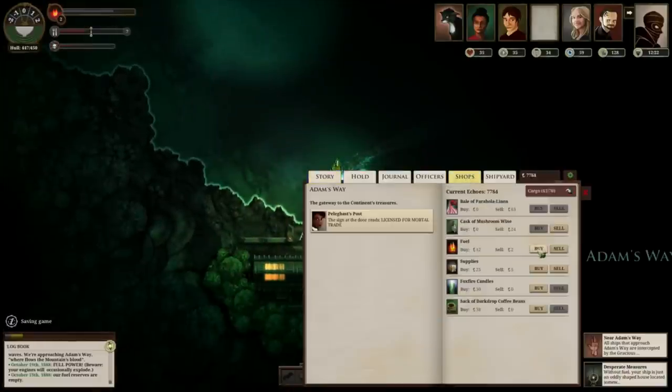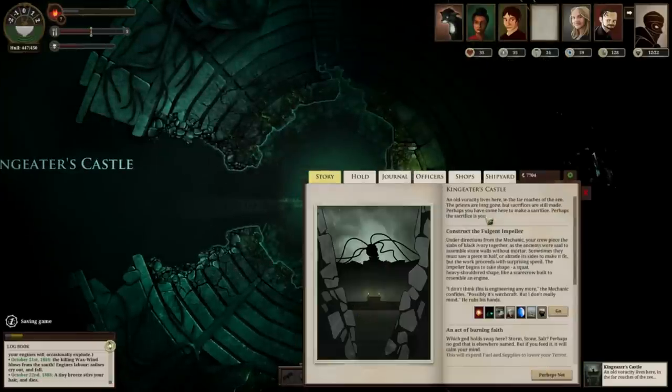If you want to keep the Memento Mori, what you can do is retire your captain when you get the first Memento Mori, then pass it on as a gift and build another — that's really the only way you can do it.